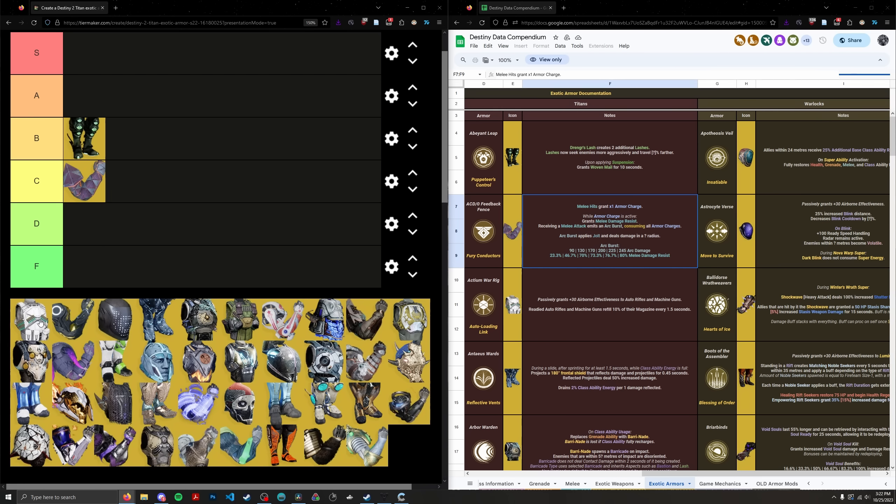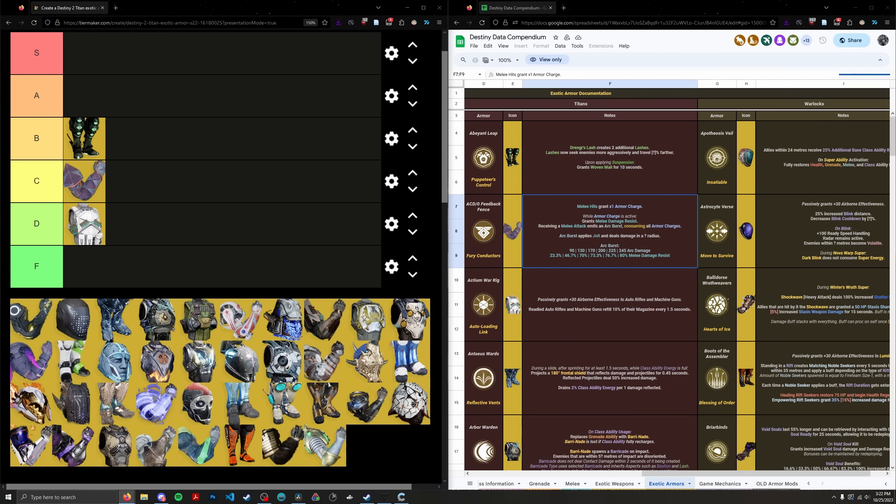Actium War Rig forces you into a very specific style of gameplay — likely using something like Sweet Business, Grand Overture, or Retrofit Escapade. Unfortunately, the two weapon types it enables, auto rifles and machine guns, are not really great in endgame content. Giving up your entire exotic slot just so you don't have to reload a machine gun is a little silly. Titan does have a distinct lack of auto-reload options, so that's a minor plus, but if it auto-reloaded rocket or grenade launchers it'd be far more useful. Actium War Rig goes in the D tier, ranked 32nd.